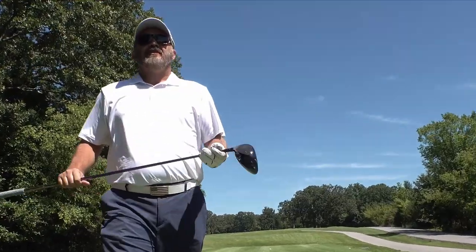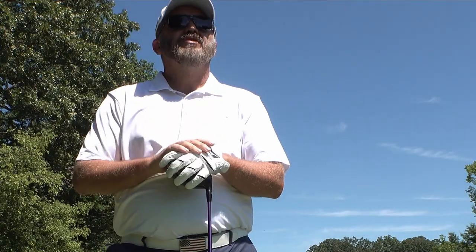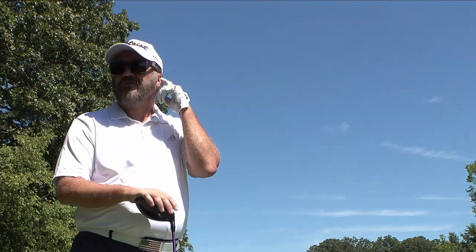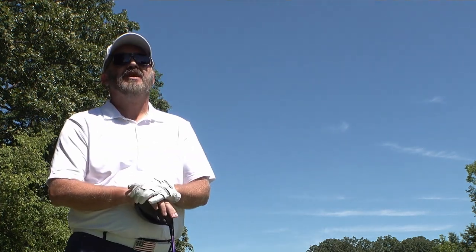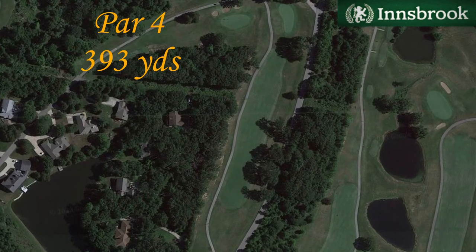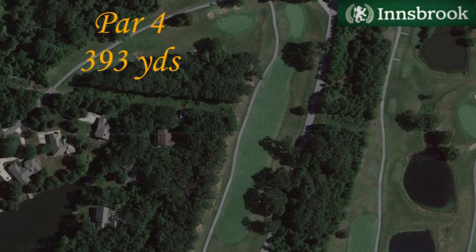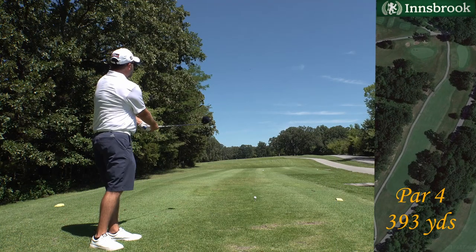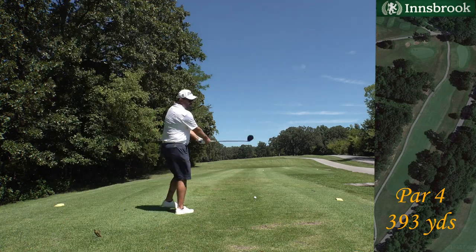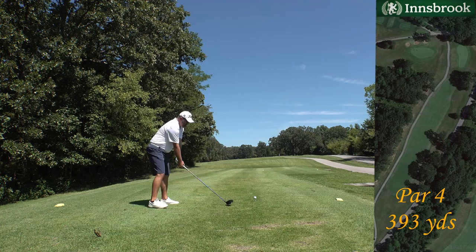Welcome back to another episode of Decent Golf. We're at Innsbruck out in Missouri, way out in the middle of nowhere - a little resort. We're going to get started today with a 390-yard par 4. See trees on both sides. It's a little bit favorable to the right side with a little bit of draw, so put it off to the right and see if we can draw it back in. No warm-ups, just step up and swing.